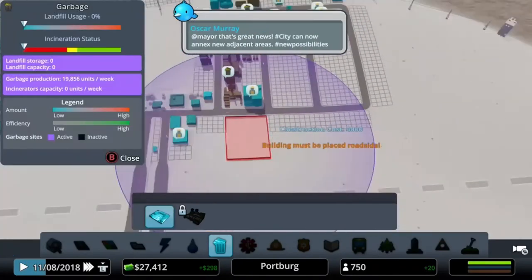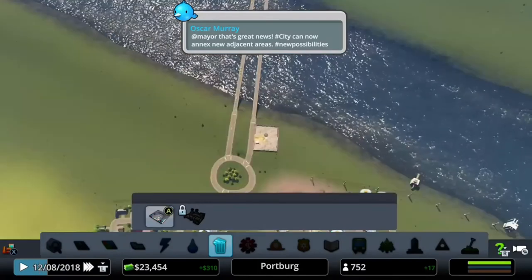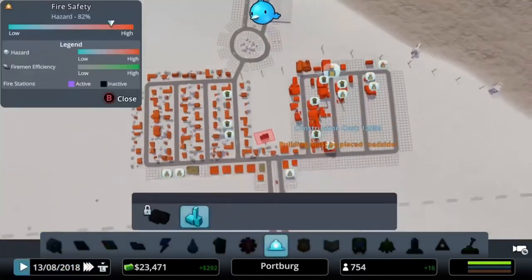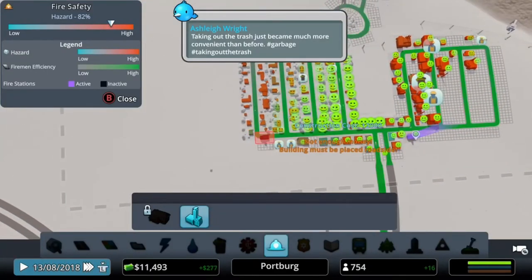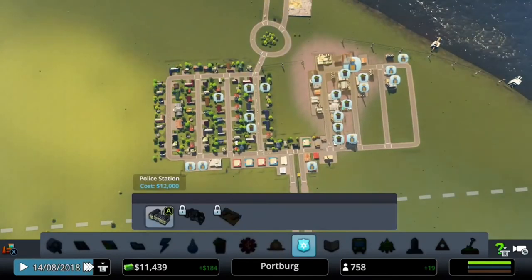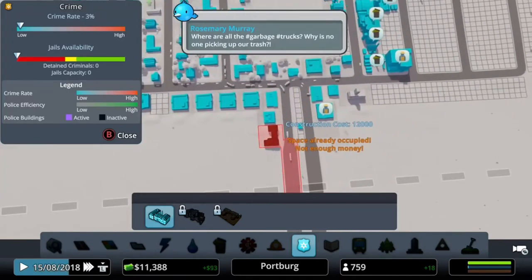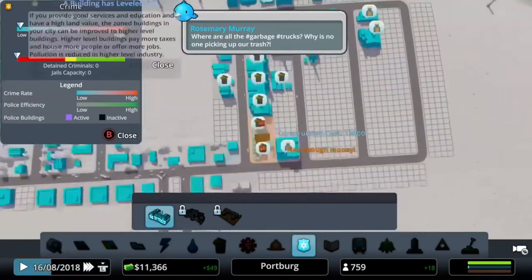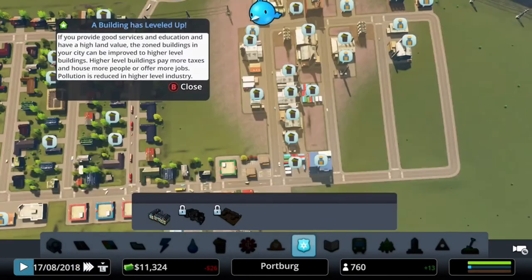Now you have to build rubbish dumps - this is a mistake, do not put this on the out-road. Your rubbish dump will not do anything there. You need fire stations spread out across your city, you need police stations spread out across your city, and you need your schools spread out through the city. Keep all main services spread out - the closer they are the better they work, simple.